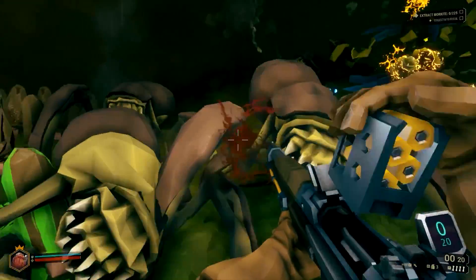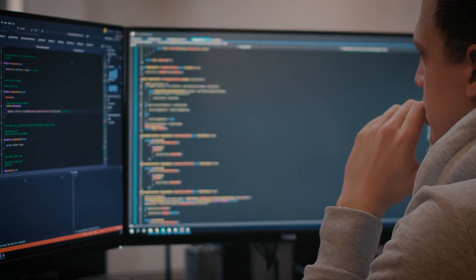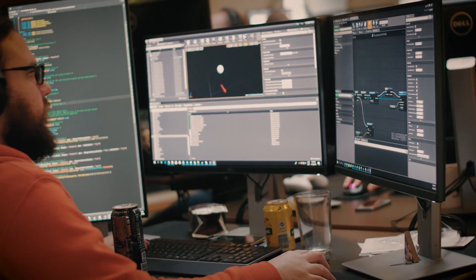We're all very experienced, so we know that getting to that last step before release can be very challenging. The fact that we have access to the whole source code of Unreal is very important to our project. If something goes wrong, we can see whether it's our code or something in the engine — we can identify it immediately and even fix it ourselves locally.